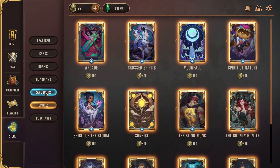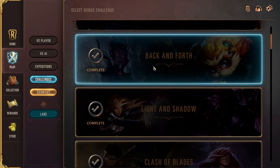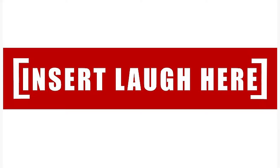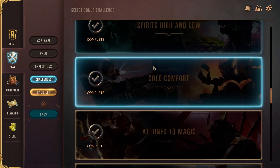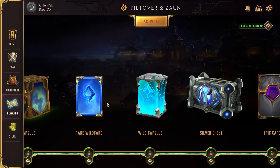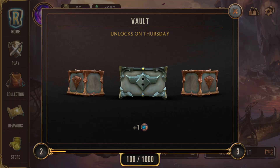Gems and wild cards can be acquired by opening capsules and chests, so we'll be going on a small tangent on the game's pseudo currency: experience points. Runeterra rewards you with experience points for completing daily tasks and challenges — every challenge rewards you with a hundred experience points — and for playing matches against players and AI. Unlike the other currencies, experience is automatically pulled into your selected region track to unlock rewards such as capsules, chests, wild cards, and your weekly vault.